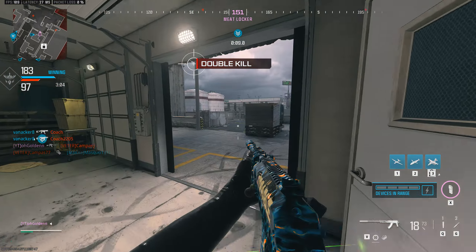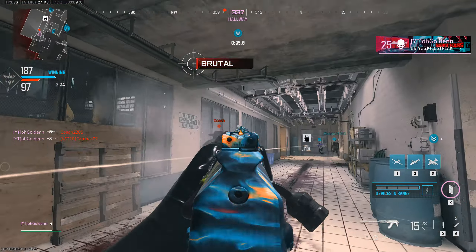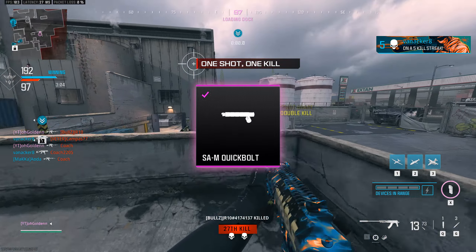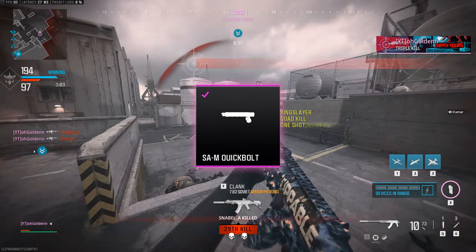With all of the damage-related attachments covered, I decided to go for the no stock attachment, just to make it even stronger in close range engagements, as it offers big gains in sprint to fire speed, movement speed, aim walking speed, and a small boost to aim down sight speed.